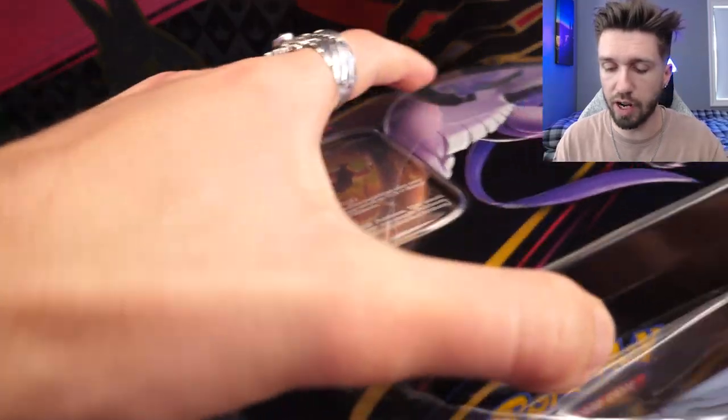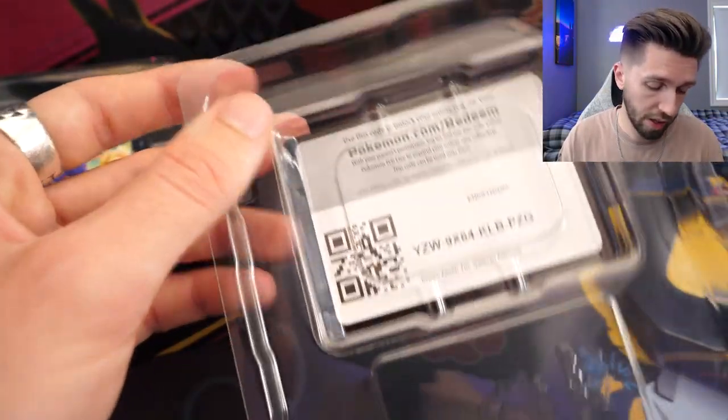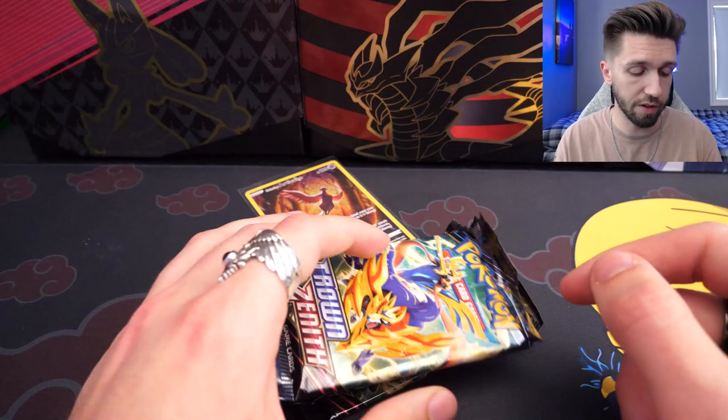Let's get this plastic out of here and undress this lovely tin. Here we have this beautiful Frozone-looking card. And here is a code for any of you who want to use it — I'm just a generous person. We've got our five packs here. Crown Zenith packs just look nice and it is doing millions for my serotonin levels.